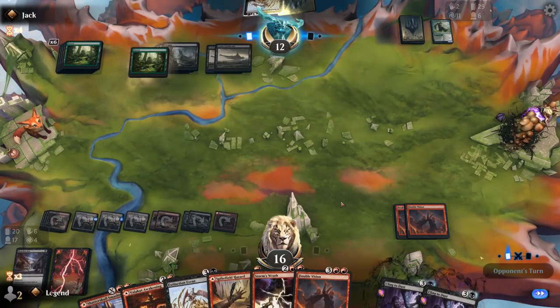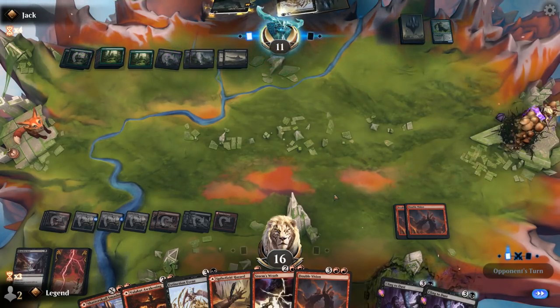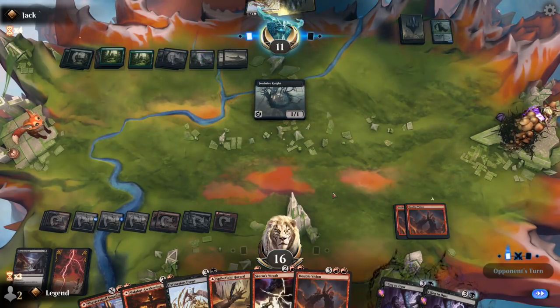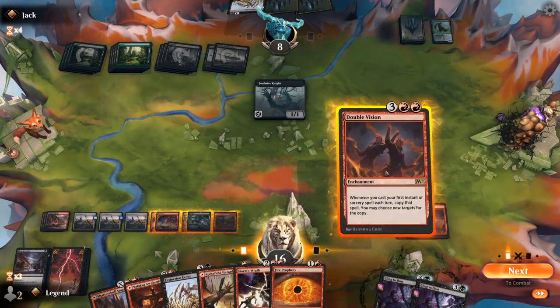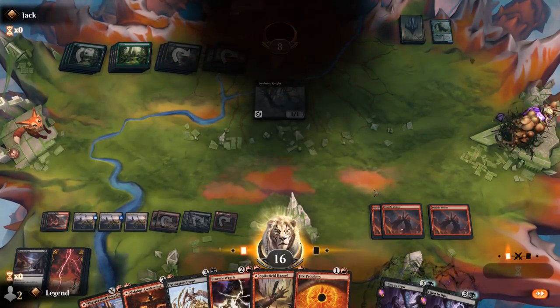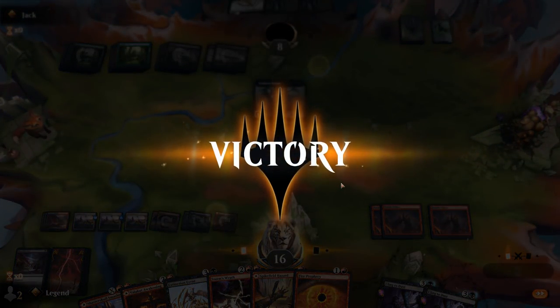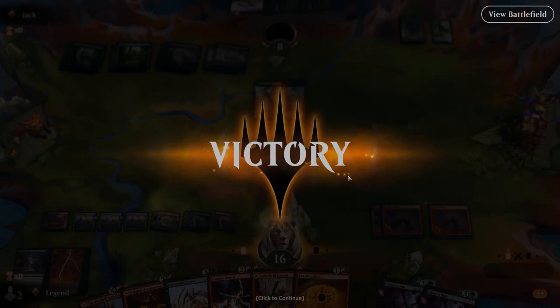20 cards remaining, opponent's one attack away from dead here. We can Double Vision Hazard — deals with Falmar Knight and deals three more to the opponent. Crawling Barrens gets in for lethal. We managed to outgrind the Black-Green Adventure deck, even after they drew all four Innkeepers and got them back from the graveyard multiple times. The deck definitely has some nice staying power and even has main deck answers to the Great Henge, which is always nice.